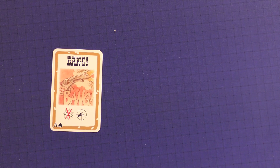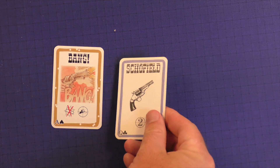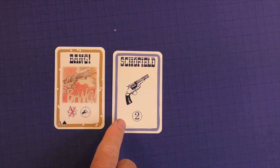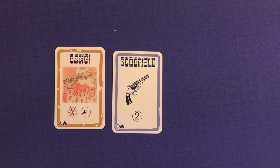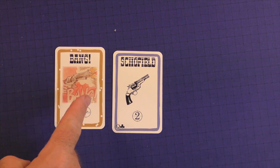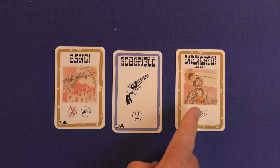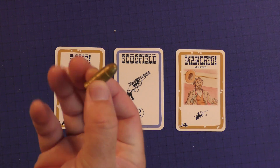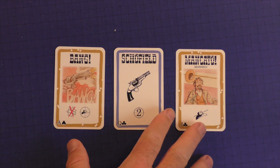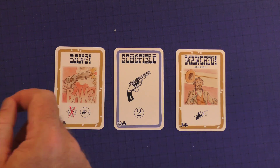Bang has a lot to do with the card play. For example, if you were to play a Bang card at somebody and you had a weapon like a Schofield, you could shoot somebody two away and they would lose one life point. Part of the game is trying to figure out who is who and who you want to shoot. But if you shoot somebody and they play a Missed card, then your shot will have missed them and they will not lose the life points. There's always a way to defend against what you're doing if you have the proper card.